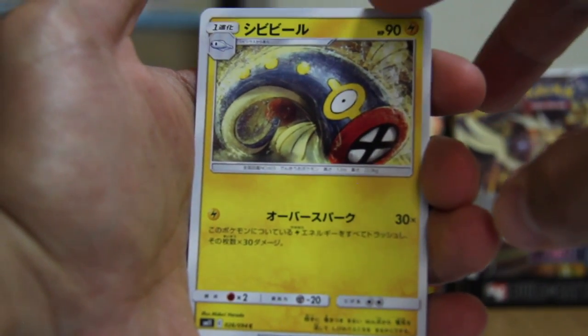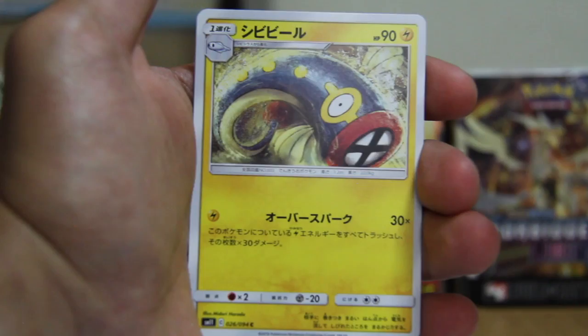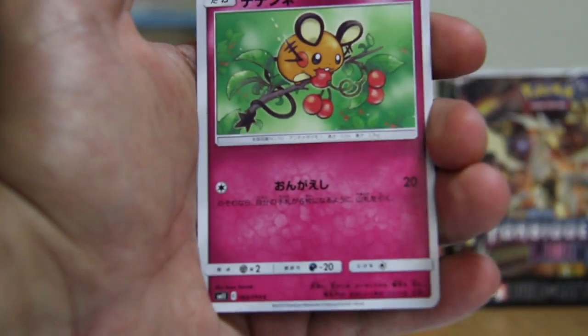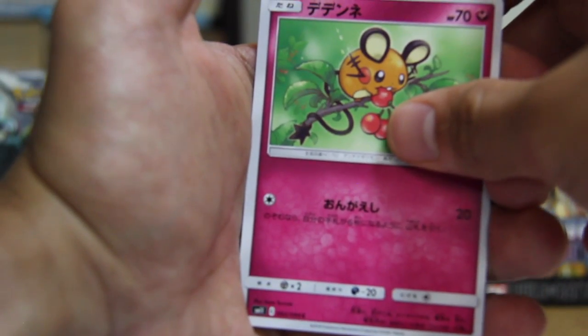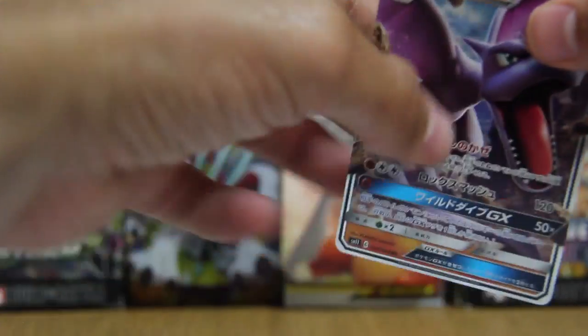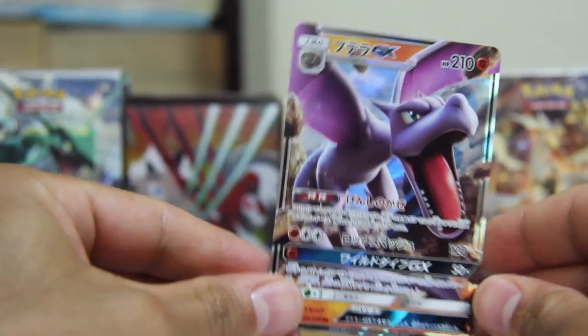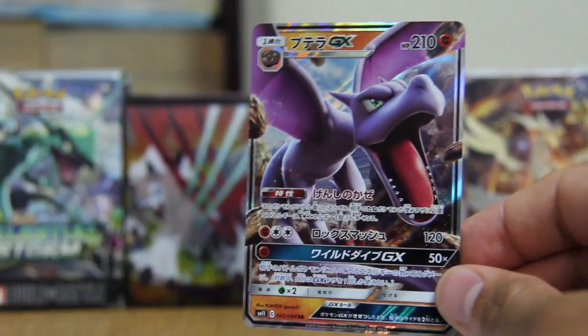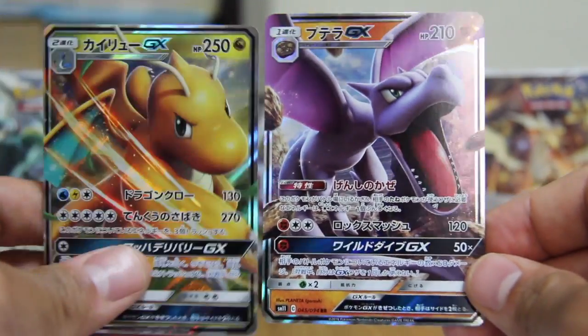I can't remember his name — I know the last part is 'Electros,' it's Elect-something. Not too crazy about this one. Another Tynamo, and behind door four — whoa! We have an Aerodactyl GX! They are nailing it with this artwork, what is going on?